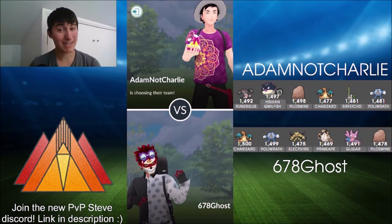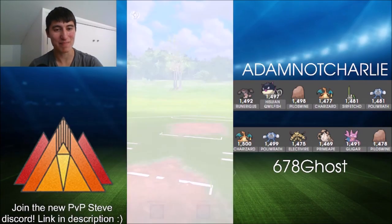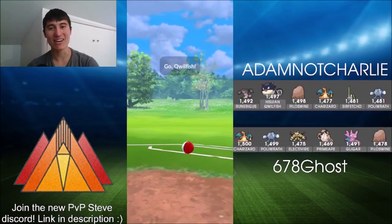Because there's double fighter, Gligar has a bit of play here — especially because they've got Runarigus, who's weak to Night Slashes. So let's stop stalling and jump into the very first battle here. 678Ghost taking on Adam Not Charlie.